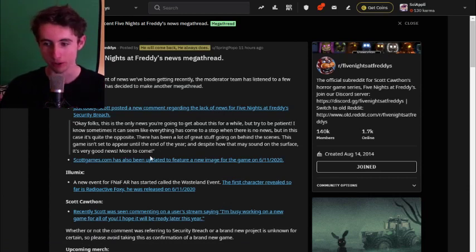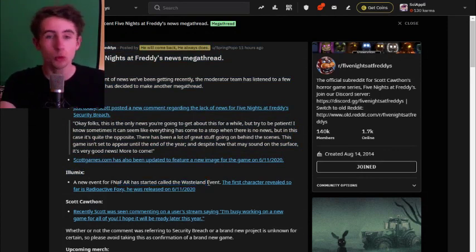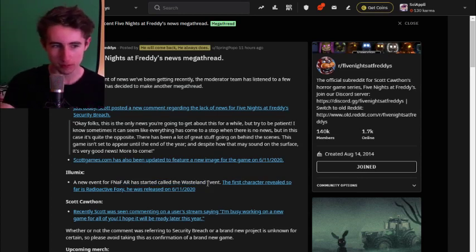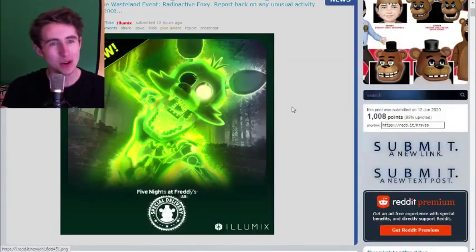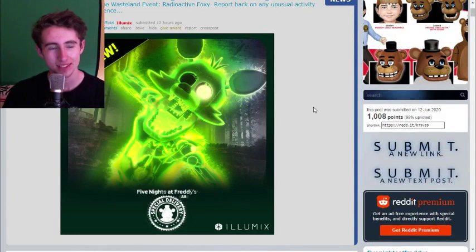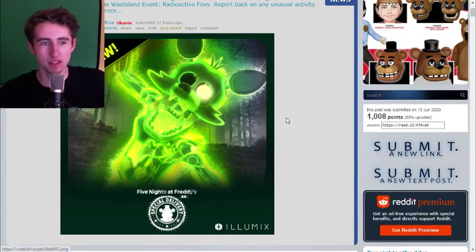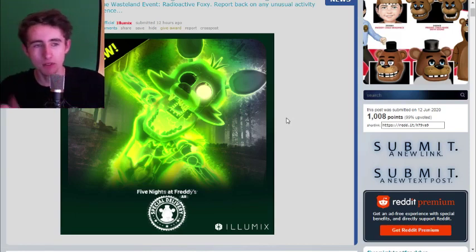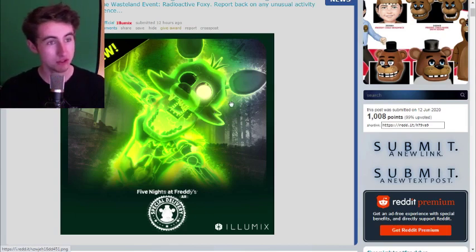First, it's not really a break at all — Illumix have also updated FNAF AR, and this month we've got the Wasteland event. I don't know why Wasteland event was picked, but here is Radioactive Foxy. This is one of the coolest animatronics I've seen in this game. I love how Illumix are doing special event characters — different takes on the animatronics. I absolutely love this.